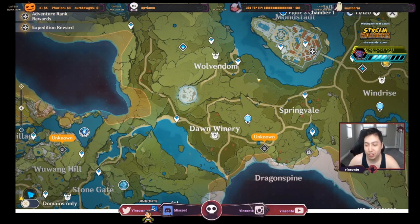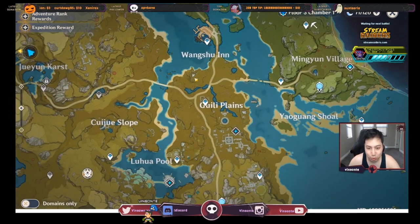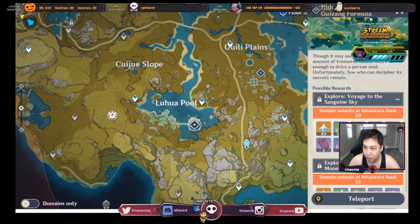All right, so here's the map. For some relativity, here's Mondstadt. You kind of have to go down a little bit past Wu Shang and go to the Luha pool area — this diamond here is the Hidden Palace of Gyu Zhang formula.